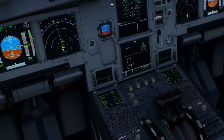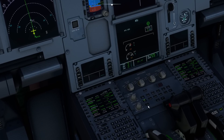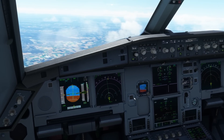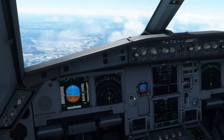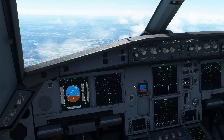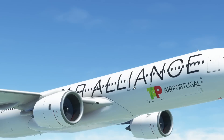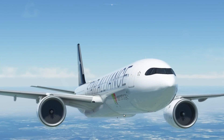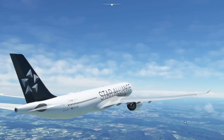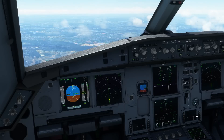It always amuses me on real flights that immediately the light goes off you get a few people charging into the bathroom. Okay, so the aeroplane's up and running. I've always liked the Star Alliance colours — I've been on several Star Alliance aircraft when flying around Europe with work. They do look nice.